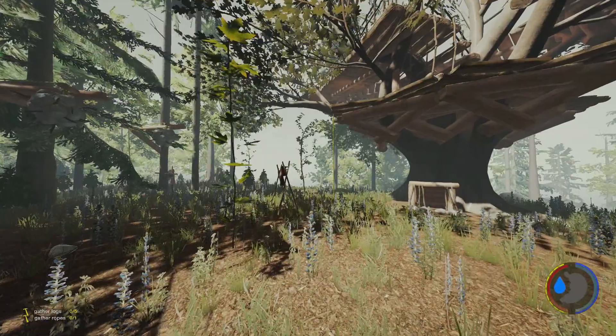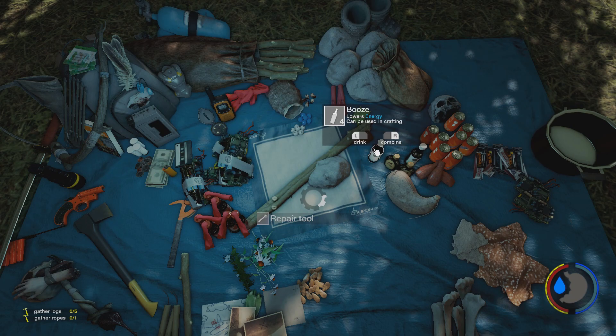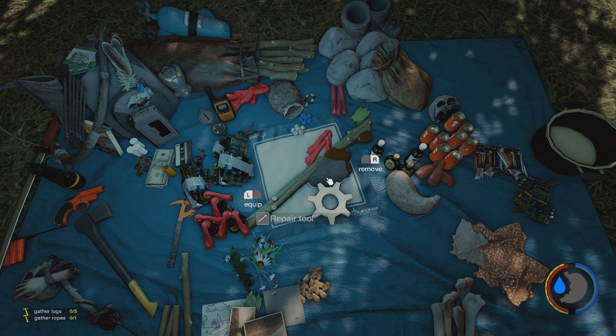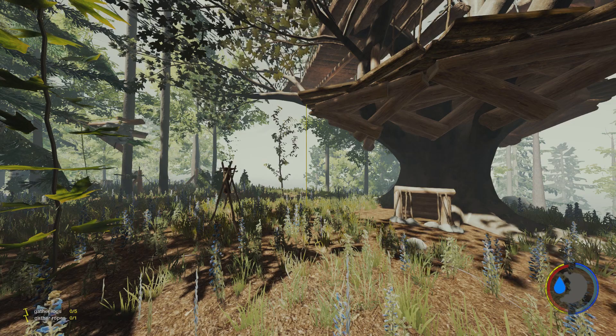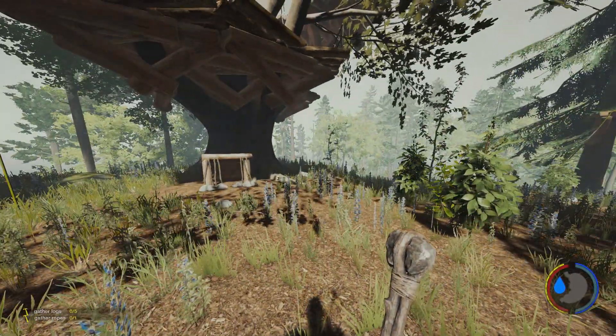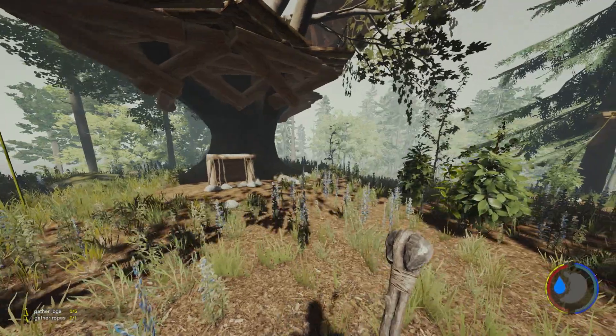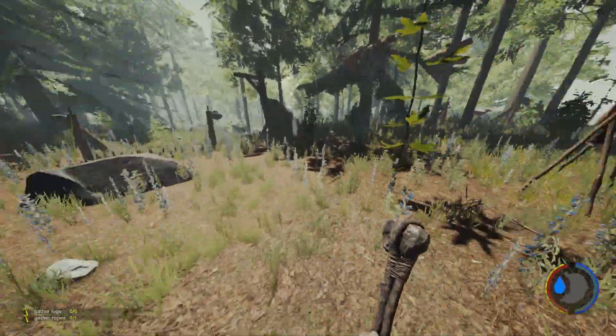Now for some of the fun stuff — the brand new item in the game: the repair tool. How do you make it? You get two sticks, one rock, ten tree sap, and two cloth, and then you can create the repair tool. It looks really cool — it's like you've actually crafted it rather than some of the other tools that look like they've been bodged together. It's something you could actually imagine creating.